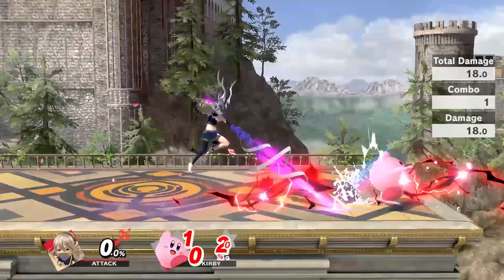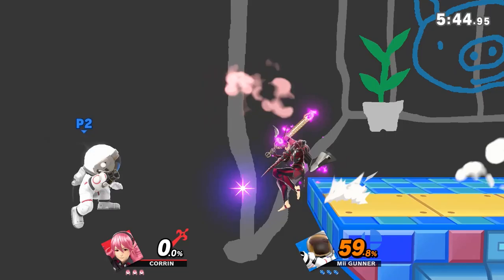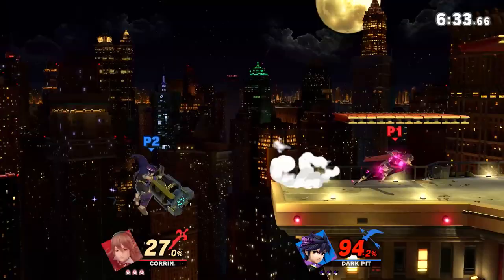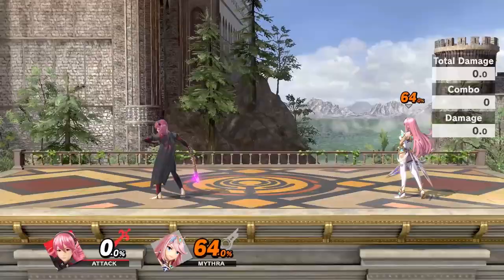Khorin's dragon pin can also 2-frame opponents at the ledge, as well as catch recoveries that don't snap the ledge. The sweet spot on this move is at the tip of the pin, and can kill absurdly early if landed at the ledge or off stage. To do this consistently, practice mastering both the timing of the insta pin, as well as the angle in which the pin attacks.